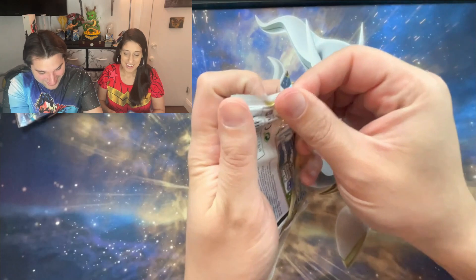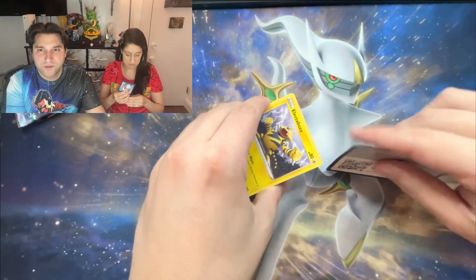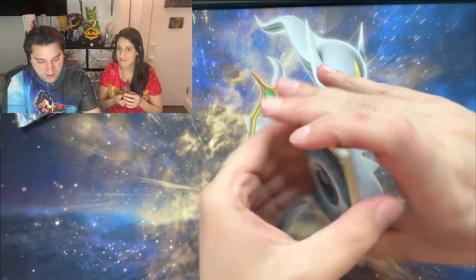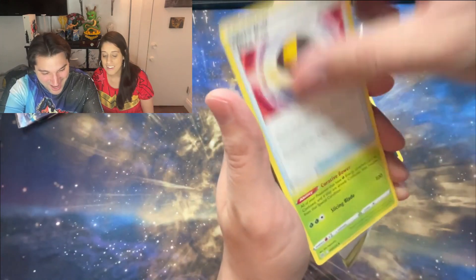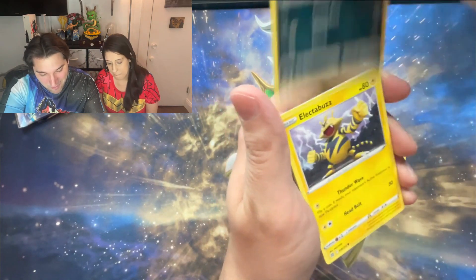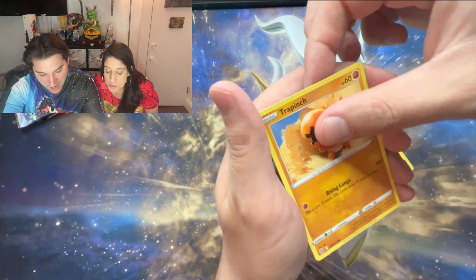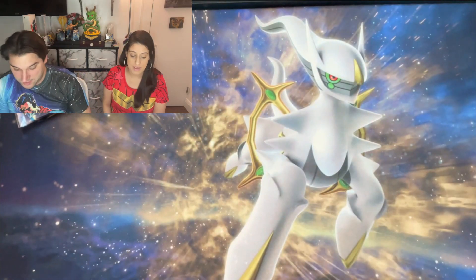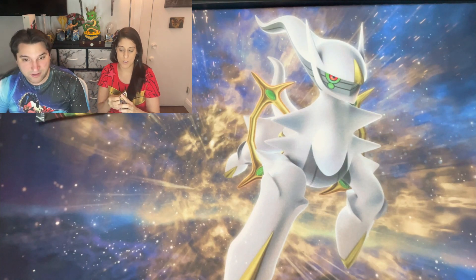This is why you need me. This is why I need you. Shiny darkness energy, Ultra Ball, Tropius, Morgrem, Electabuzz, Hawlucha, Buizel, Gible, Trapinch, reverse Marnie's Pride, and Boss's Orders — hollow nothing. I can't — it's just... you're going with the Brilliant Stars again. Just keep going, keep pulling the bangers.